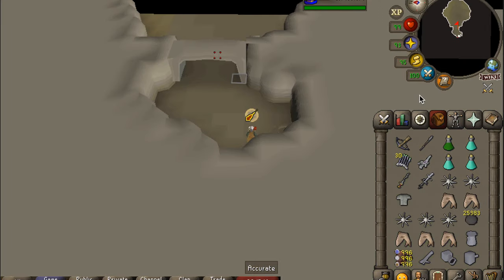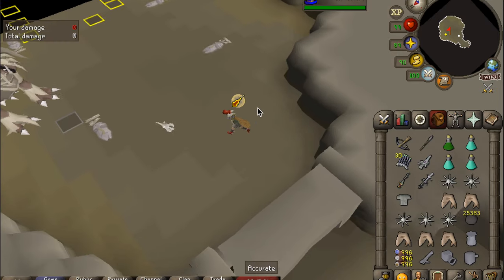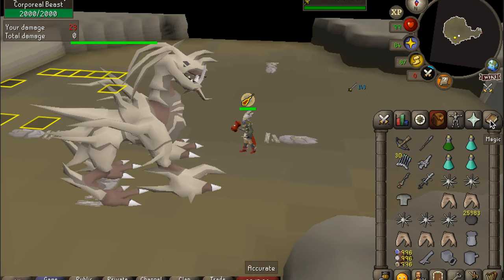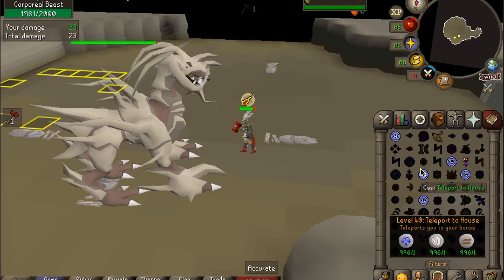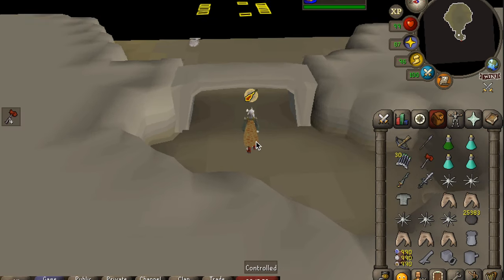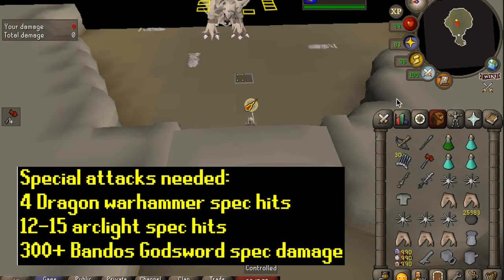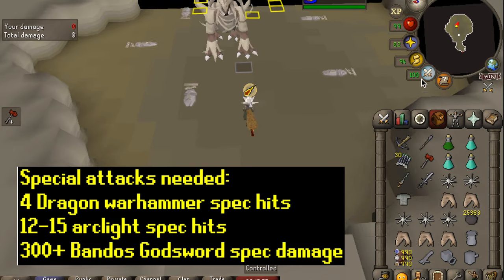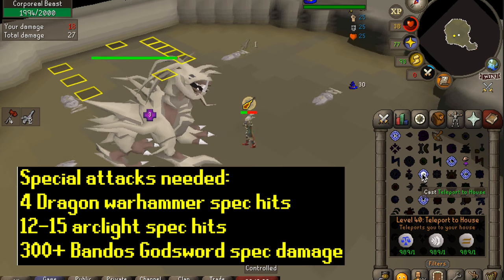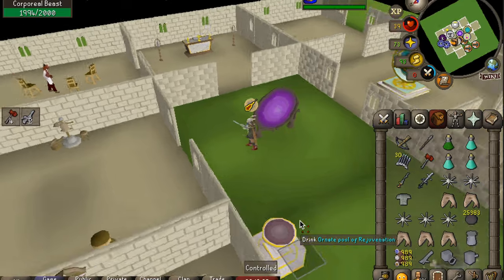Let's get our four Dragon Warhammer specs, and then we will move on to Arc Lights. The warhammer lowers the defense, and the Arc Lights lower the attack accuracy. We're going for about 12 to 15 Arc Light specs — it will just help to lower the accuracy. These hit quite good. Always make sure you're on lunge stab, as Corp Beast has a weakness to stab.